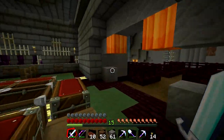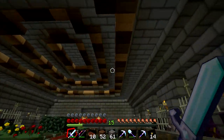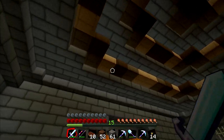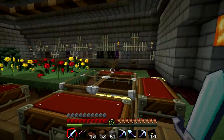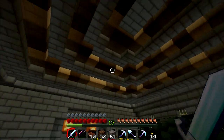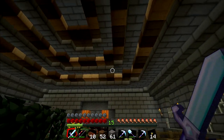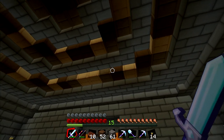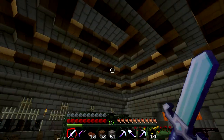I asked you guys for some ideas on what you thought needed improving. A few people said I needed to do something with the roof, so what I did was I put in some of the new different coloured wooden half slabs into the mix. I think it kind of breaks the roof up a bit and you get that nice light effect. Let me know what you think of that — I quite like it. It sort of breaks up the brickwork and almost gives it a feeling that there are gaps between each of the layers because of the way the light is coming through.